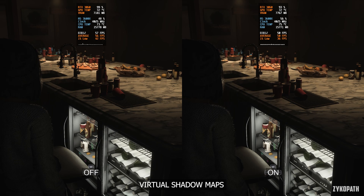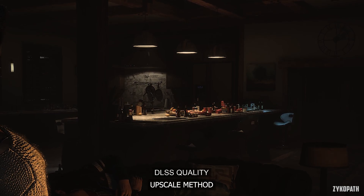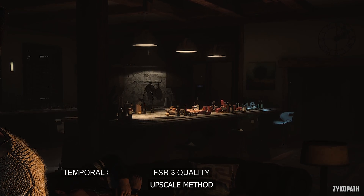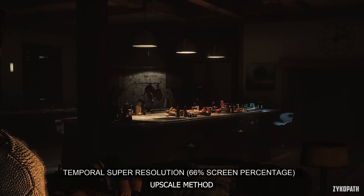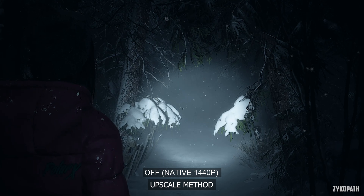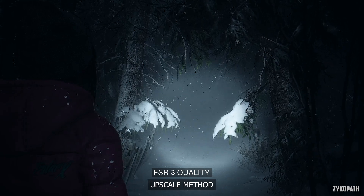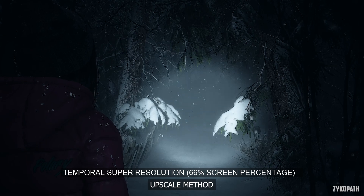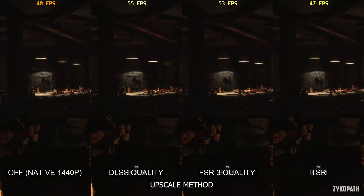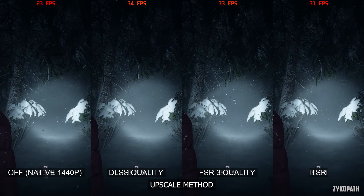I recommend disabling virtual shadow maps for the best performance. With the upscale method turned off, the image looks a bit shimmery. DLSS removes the shimmering; FSR3 has noticeable aliasing; Temporal Super Resolution surprisingly looks the sharpest but looks even worse than FSR3 with shimmering. Testing particles: native and DLSS look almost indistinguishable, while FSR3 has a hard time dealing with snow particles and suffers from noticeable ghosting. TSR looks like FSR3 but with less exaggerated issues. For performance, TSR achieves much lower frame rates at the same internal resolution than DLSS and FSR — overall, DLSS is the clear winner.